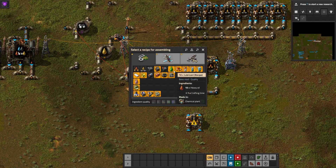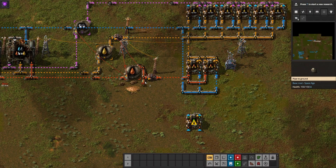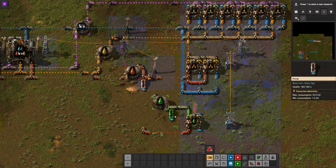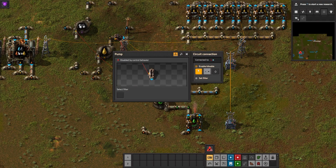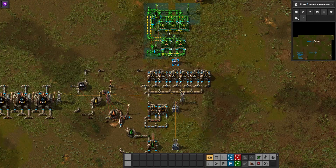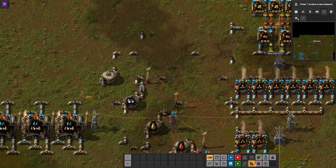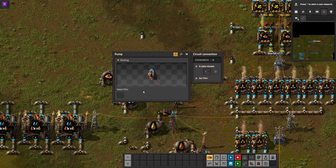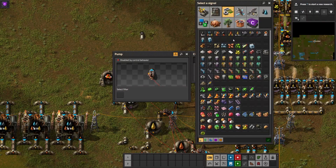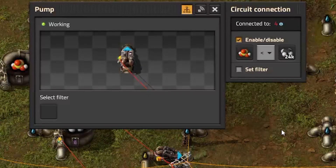If you plan on attaching lubricant production to this build, add at least one lubricant chemical plant and tank with wire for measurement, and add an additional pump from the heavy oil tank outputting into the lubricant chemical plant. Enable it only if lubricant is less than heavy oil. For sulfuric acid, add a sulfuric acid build with a measurement tank, wire its contents to the shared circuit network, and add a pump from the petroleum output into the sulfuric acid build. That pump's condition should only enable if sulfuric acid is less than petroleum.